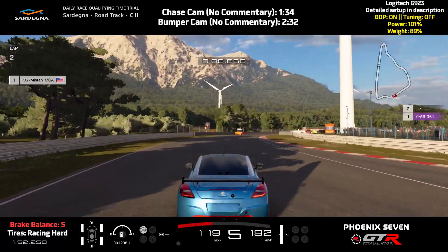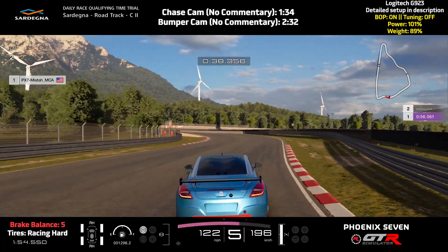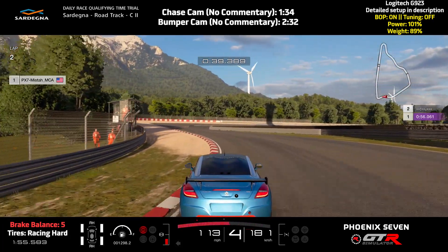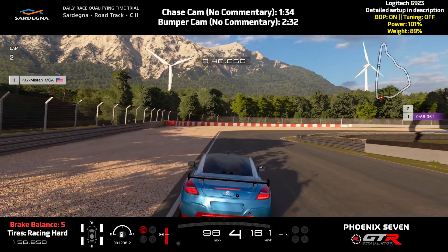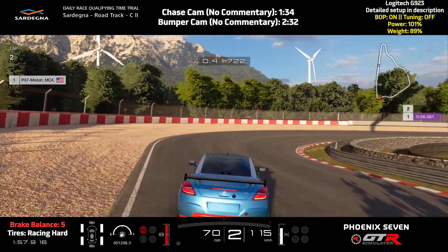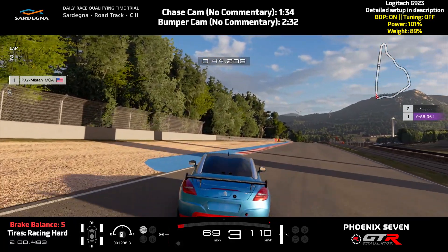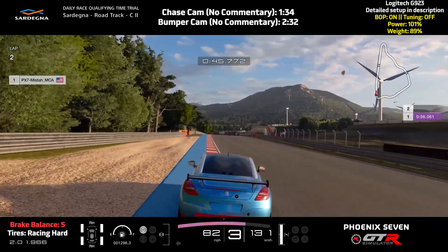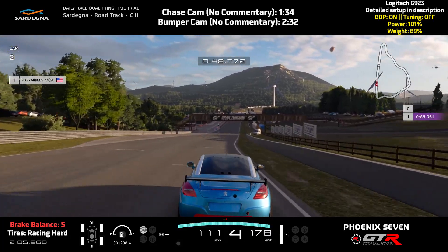Then for this final chicane hairpin section, you want to use some braking and throttle as you go through this left turn. You can clip a bit of the gravel to help yourself slow down, but be aware that that can potentially make your car unstable and cause you to lose control. Brake before the curb on the left ends. Smoothly transition from the braking to the throttle. Make sure you don't get your wheels onto the blue curb, otherwise you will get an off-track penalty.